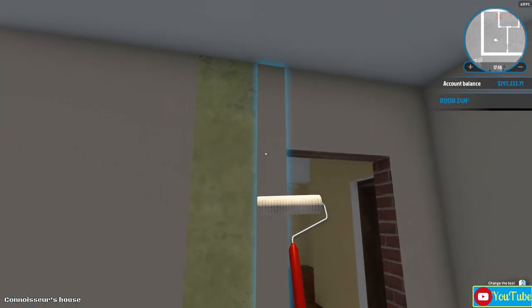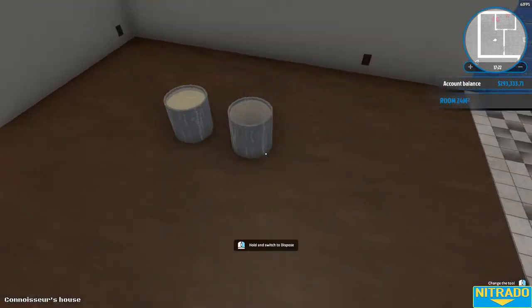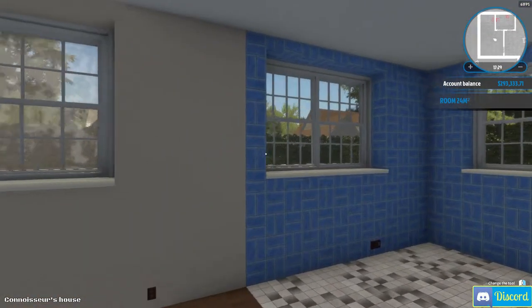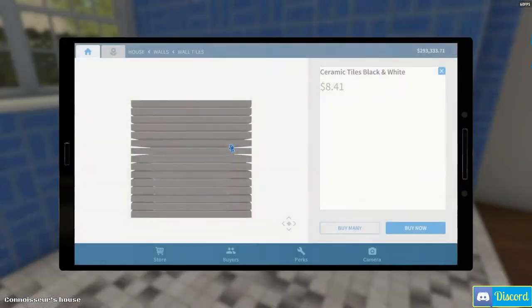Good deal. As long as we use it up I don't care. We don't need that much more - we're going to hang on to one of these, set him over there for now, and we're going to dispose of this one. Alright, kind of this open bathroom layout now. Let's look at a bathtub - I don't think we've ever done a tub.